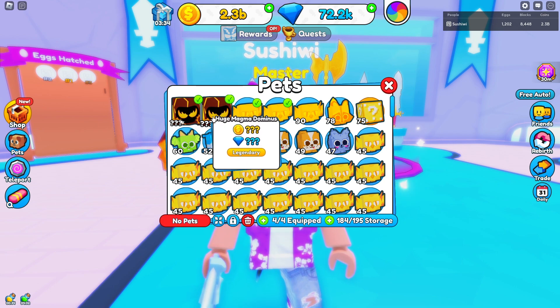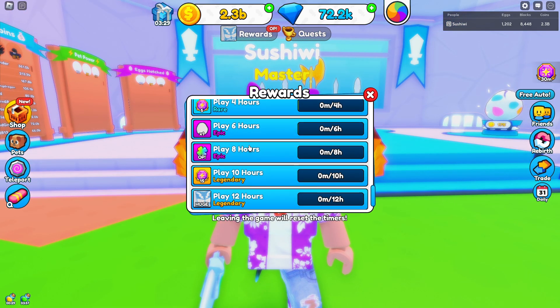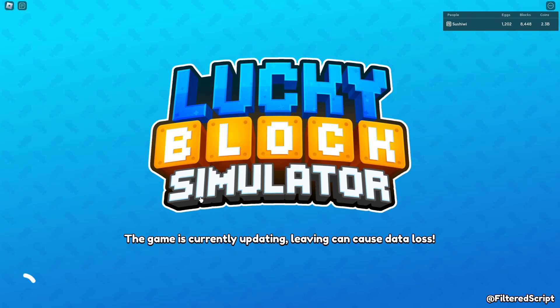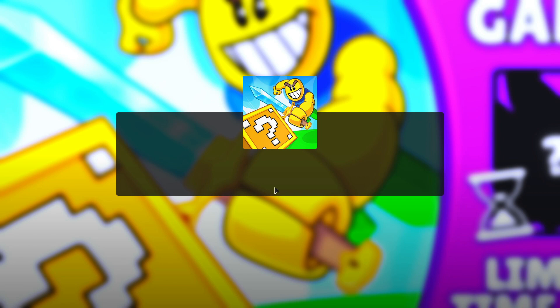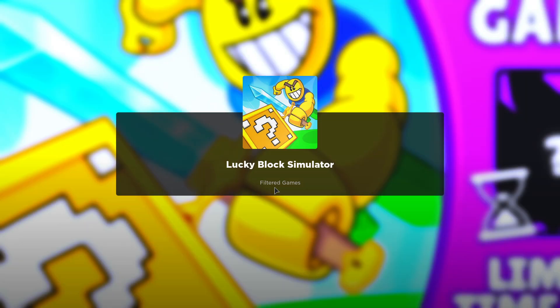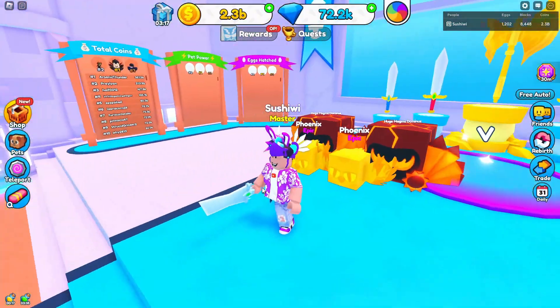My new team has two Huge Magma Dominuses. Looking at the brand new rewards, there's a new huge pet called the Frost Titan, and you get it every 12 hours. It looks like they're doing another update right now so let's wait. There is a brand new update and we're going to check out everything new inside it — I'm super hyped!